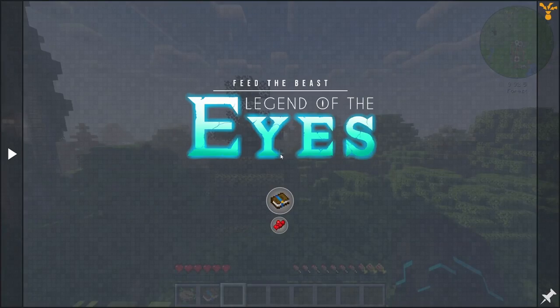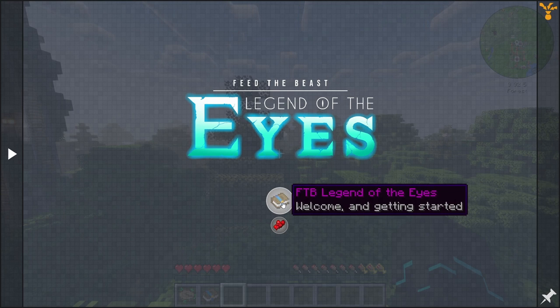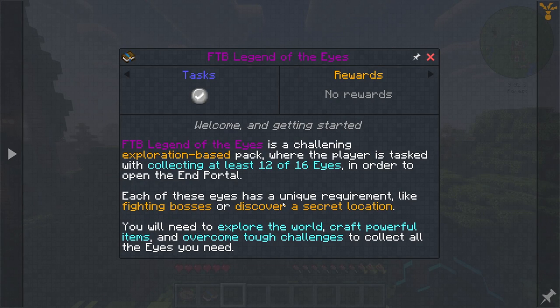Let's take a quick look at the quest book. FTB's Legend of the Eyes is a challenging exploration-based pack where the player is tasked with collecting at least 12 of 16 eyes in order to open the end portal. Each of these eyes has a unique requirement, like fighting a boss or discovering a secret location. You will need to explore the world, craft powerful items and overcome tough challenges to collect all the eyes you need. So this is the primary goal of the pack — getting all of the required eyes and opening the gateway to the end.